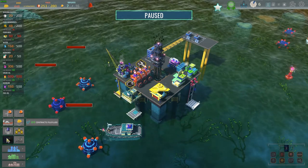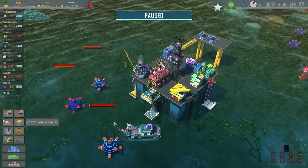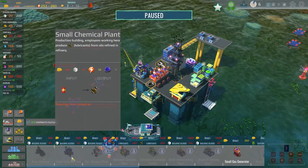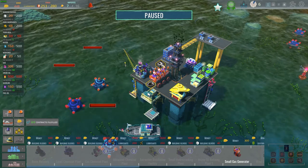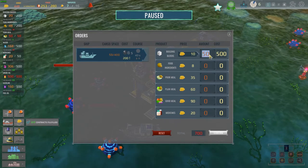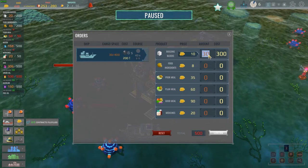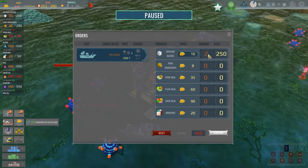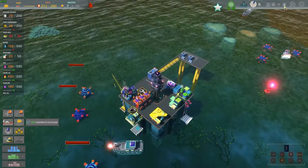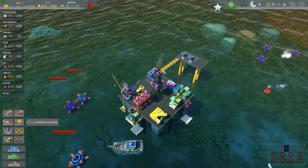The defense turret requires something the chemical plant produces — let's look at the chemical plant. Small chemical plant needs 600 money and building blocks — we don't have enough of either. Let's put in an order for building blocks. Can't afford 50, can't afford 40, can't afford 30 — let's go with 20, we can afford that. Let's send that off and speed up time. The delivery is coming in right away — wow, that was fast, not that I'm complaining.